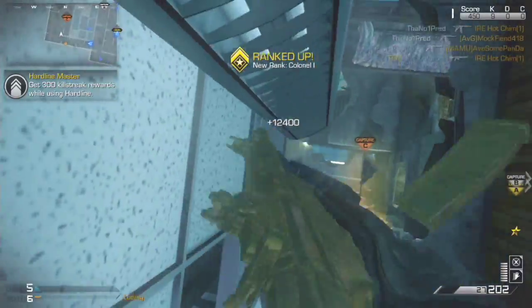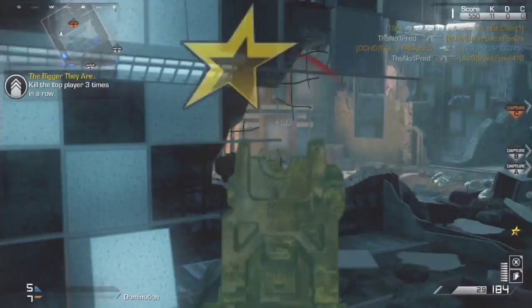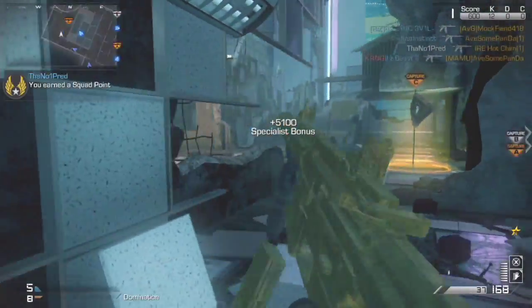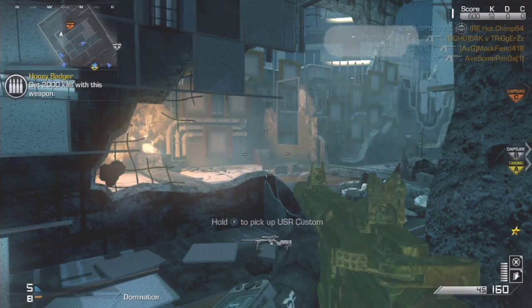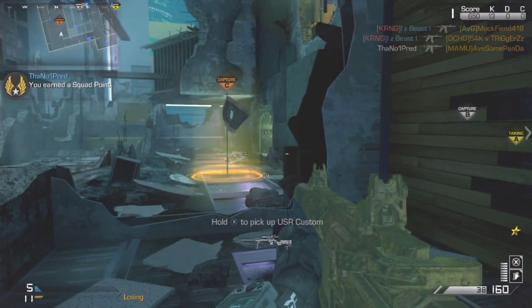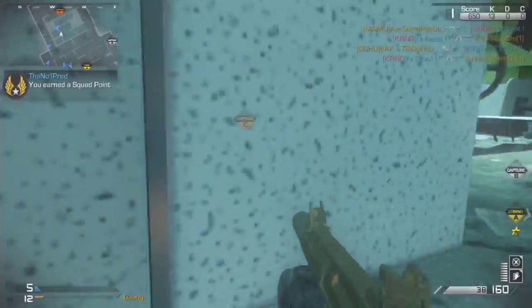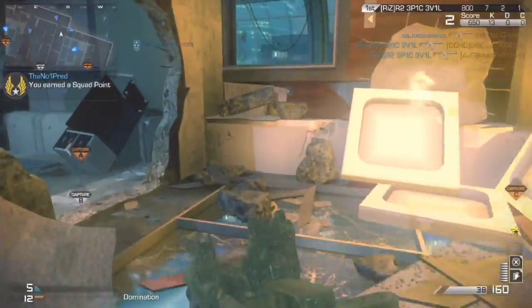Hey, what's up guys, it's number1pred here. Today I'm bringing you some pretty big news. As you can tell by the title, the confirmed secret killstreak is called the DNA Bomb. In this gameplay I get a penta chem strike, and in the background my controller keeps disconnecting — so let me quickly change the batteries, find a safe place, and then I'll go ham for the rest of the game.